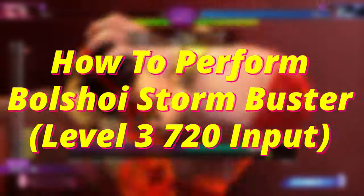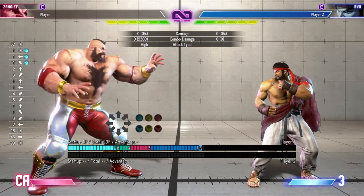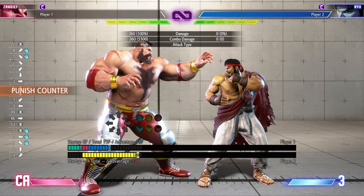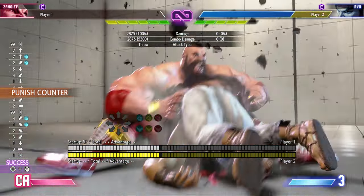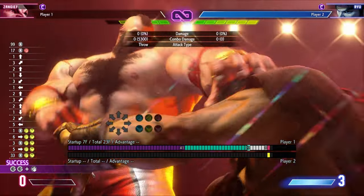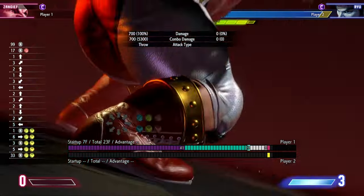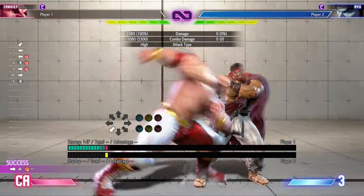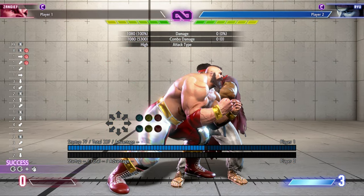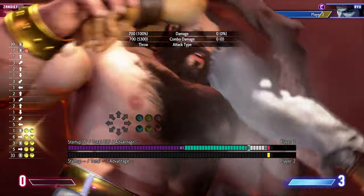Finally, we're at the infamous Zangief level 3 — the 720 that can sometimes feel impossible to perform. To tell you the truth, trying to perform Zangief's level 3 with classic controls without a move to buffer it from is extremely difficult. The game intends for you to buffer the level 3 out of another move. Just like how we would buffer our regular SPD, we can instead perform our 720 input with a punch button to get a level 3. It follows the same rules as the SPD — if you have too much frame advantage, the throw will miss, so remember to delay it for those scenarios. Zangief's level 3 is very powerful and will absolutely win you some rounds.